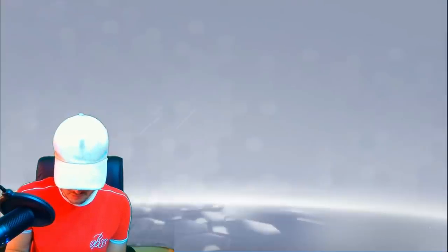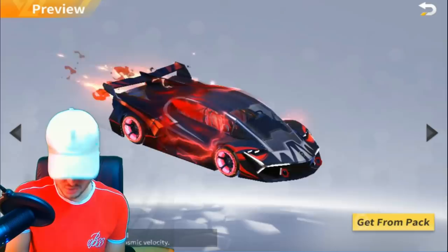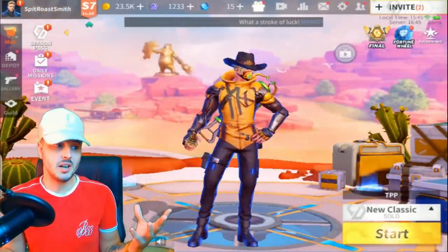So they've added those two skins — that's basically all they've added into this update. They've also added some new car skins, like this cool Interstellar Shuttle 3, which is awesome. So the next thing to do is hop into a game and check it out.